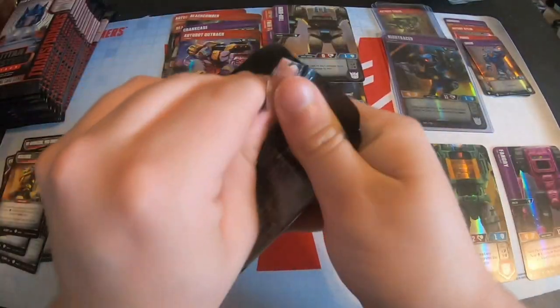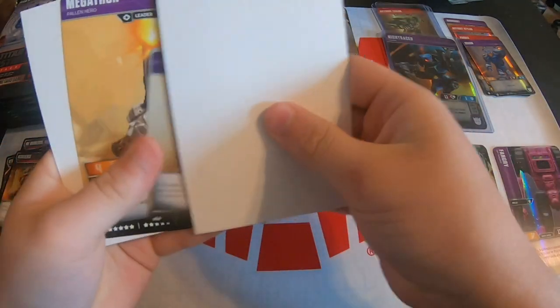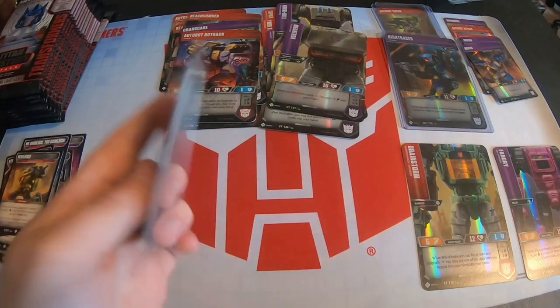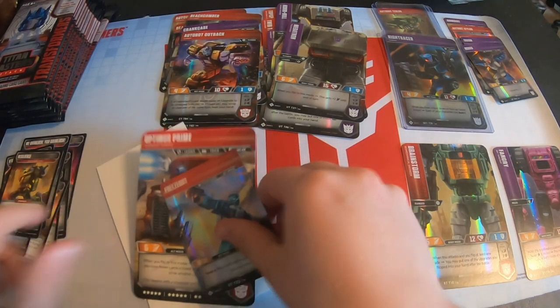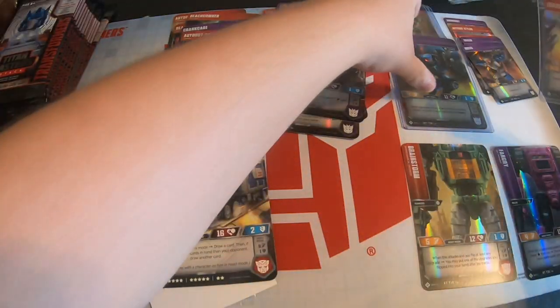If we could get a second super rare out of this box that would be incredible. There's Megatron — I didn't get a Megatron last time, so that's good. If I can just pull an Optimus that would be cool. There's Monk again. Oh — there's Optimus Prime! And there's Frazier, which is another rare head, pretty cool. I think we're on to the second part of the box.